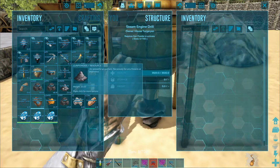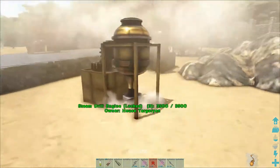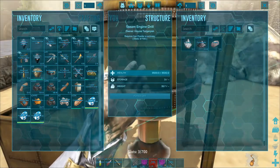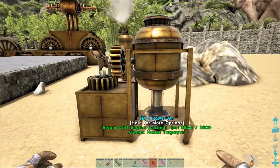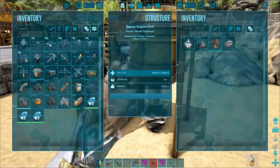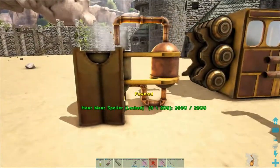Now we put gunpowder in it — and it starts working! As you can see it makes a lot of steam, and if you have them very close to each other it's going to be quite a pain to see. It already has 100 stone in it and it's turning it into crystals — it's getting faster and faster. This can be used for a nearly self-sufficient cycle where you drill everything you need out of the ground and have as much crystal and metal as you want, as long as you keep the engines powered. That's the coolest and most useful thing about the steampunk mod.